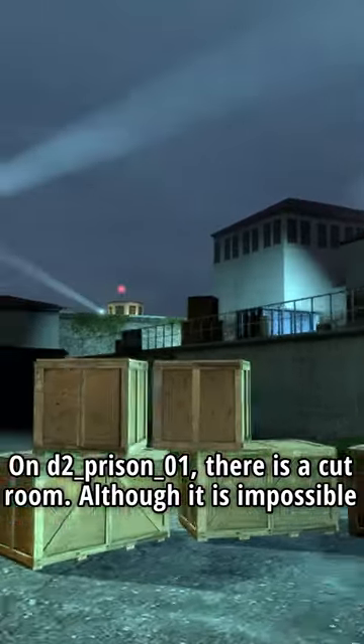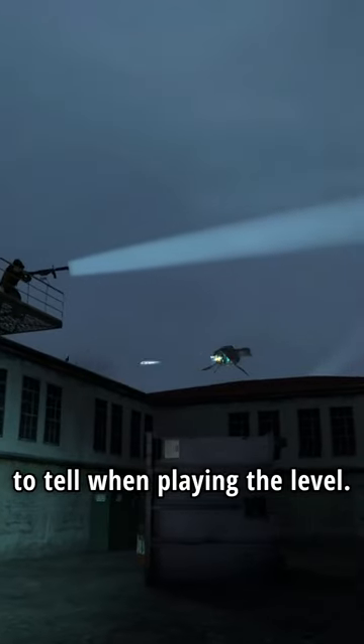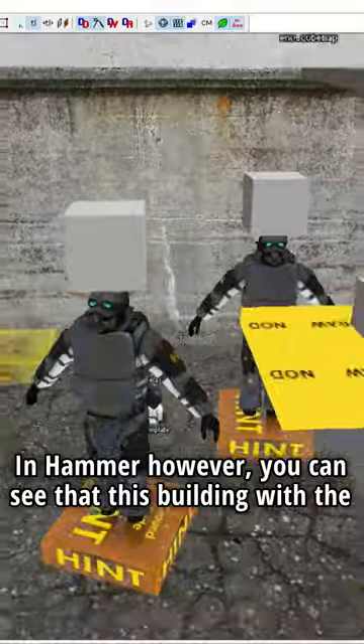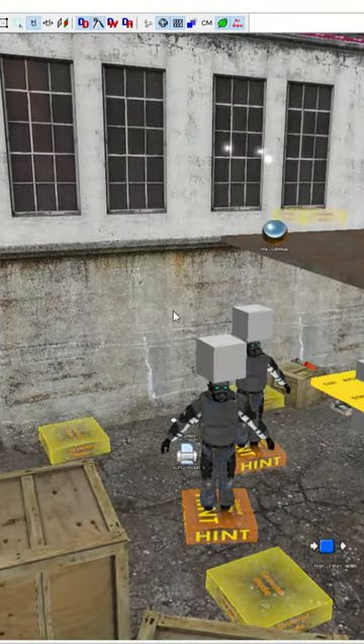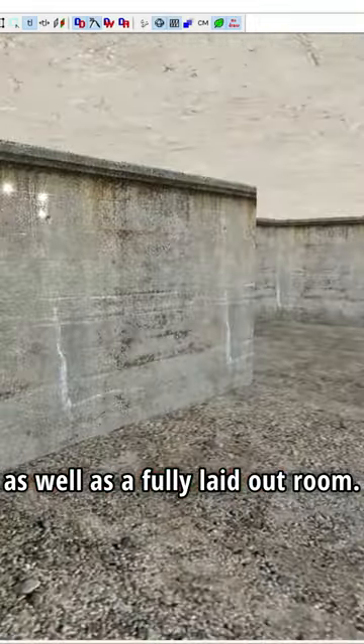On D2 Prison 01, there is a cut room, although it is impossible to tell when playing the level. In Hammer, however, you can see that this building with the awning has a cutout for a door, the door itself with a step, as well as a fully laid out room.